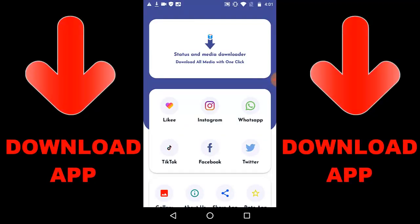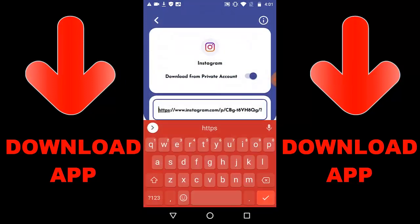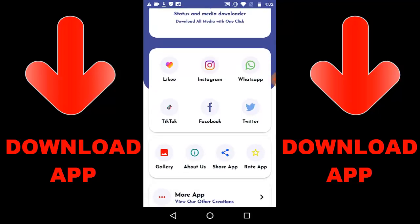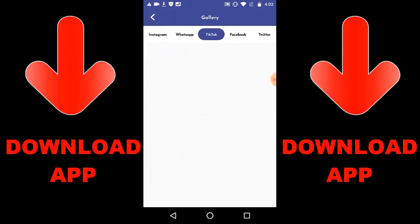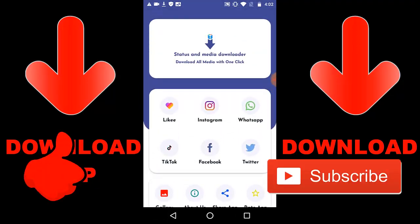Check out this new trending app called Status and Media Downloader. You can download all media with one click — like Instagram, WhatsApp, TikTok, Facebook, and Twitter videos or images. Just get a link, paste it into the app, and press download. Once downloaded, you can go to your gallery to check everything. Get the app link shown below or search Google Play for 'Status and Media Downloader.'